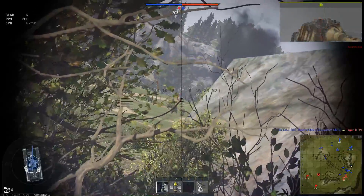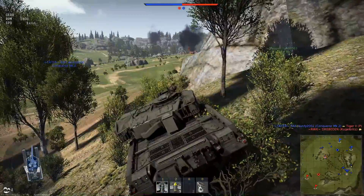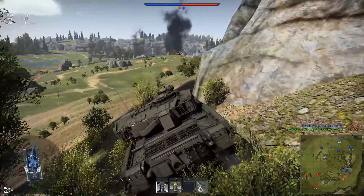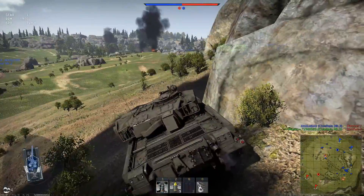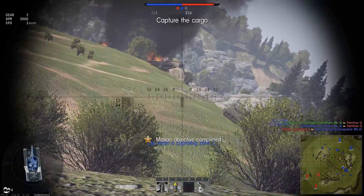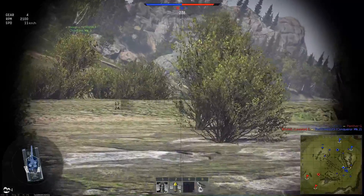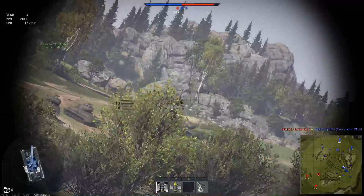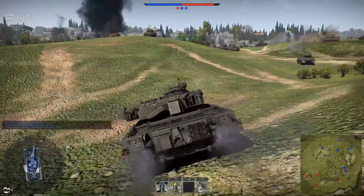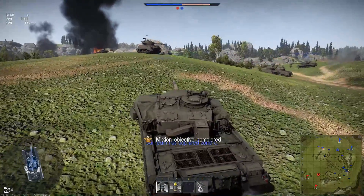I see a Panther and put a round in him — it's probably an AI. At this point usually I'll get a shell through the front of the tank and die horribly, so it makes a nice change not to. I can't see anything at the moment so I decide to move up across the hill to where that Sherman is on top and see if I can shoot down into the valley and get any side-on hits.